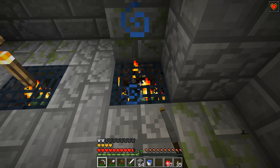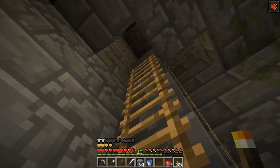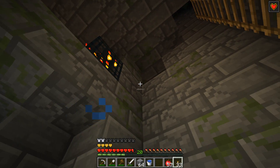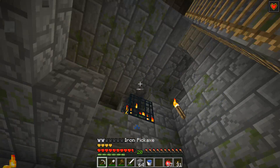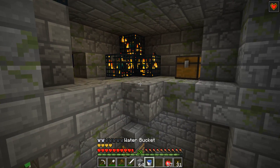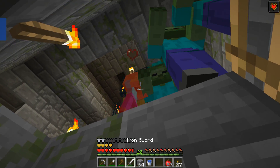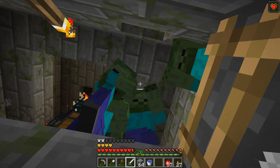Okay, pig spawner. Okay so far so good. I already hear some guys falling on top of me — that's not what I want to hear. Yeah, lots of zombies falling. That's not great. Is that a slime spawner? That would also fit into the green theme, so maybe these mobs are color coded.